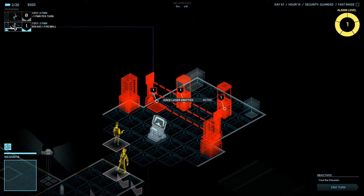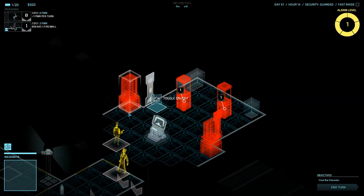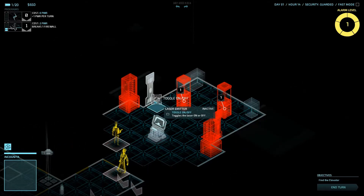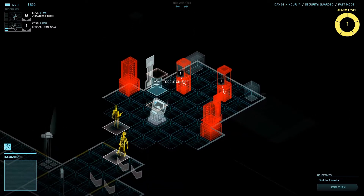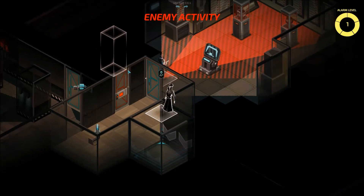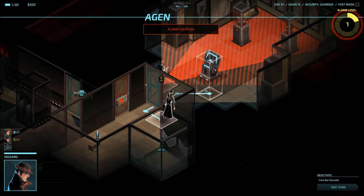I'm going to hack this laser transmitter — I can even toggle it on or off, so that if a guard goes through it I can toggle it and the guard will get attacked by the security measures. Right now agents are out of action points, so I'm going to save it and move to the next turn.